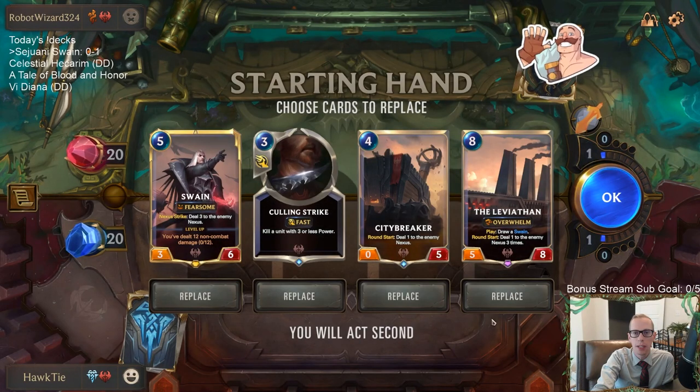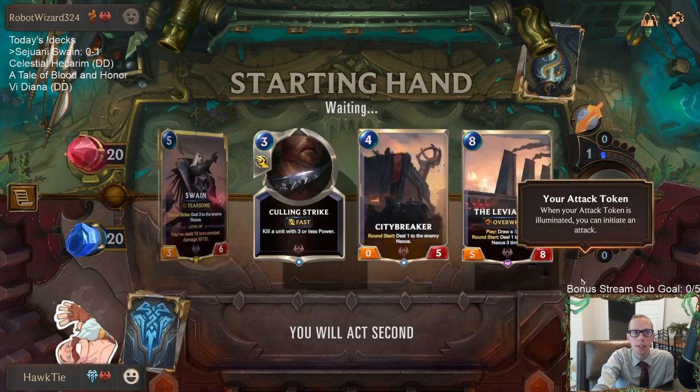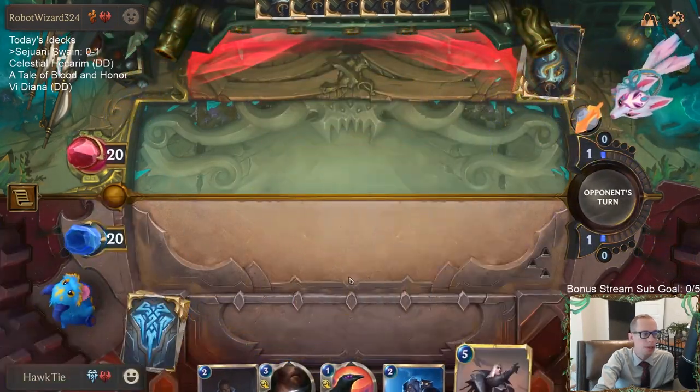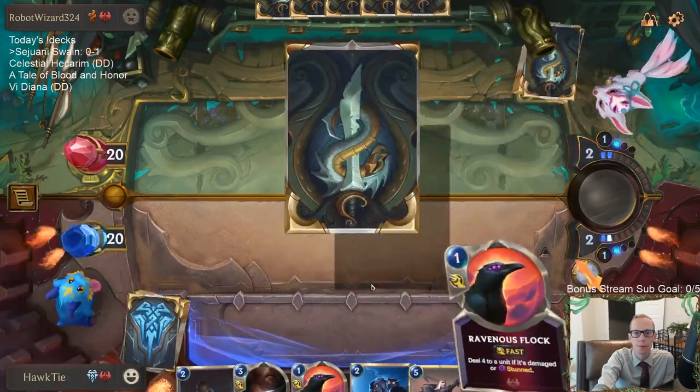I'm kind of mulliganing everything for the next game. This should be a good Avalanche matchup. Yeah, the two Concerted Strikes wrecked us for sure. Those were good plays by the opponent.